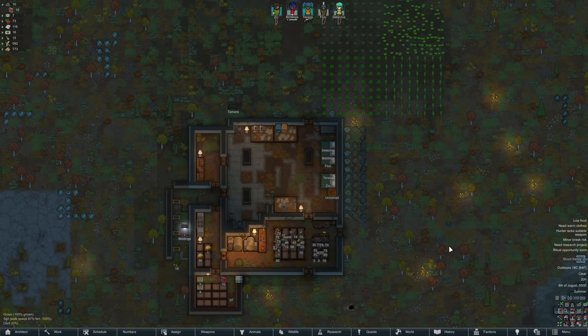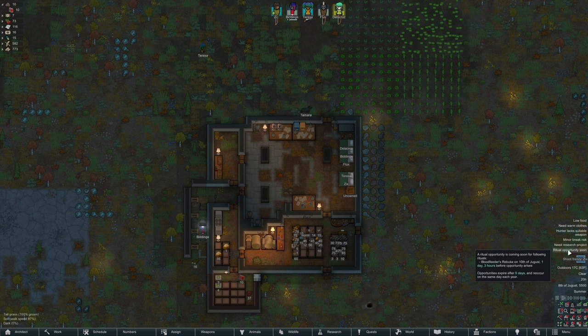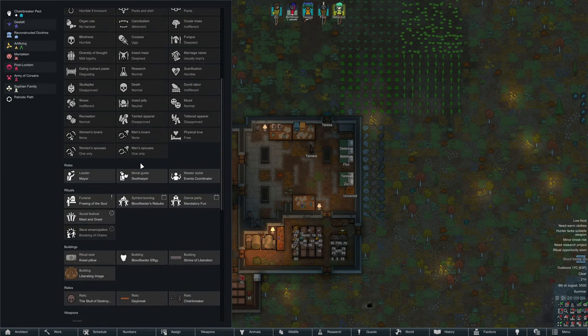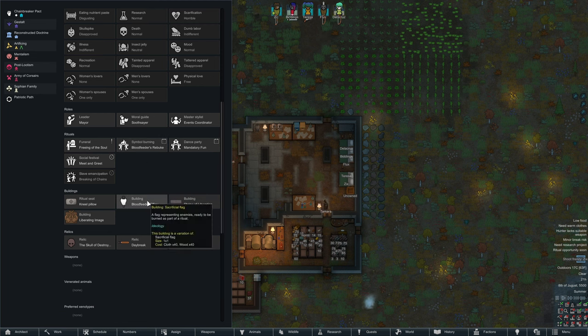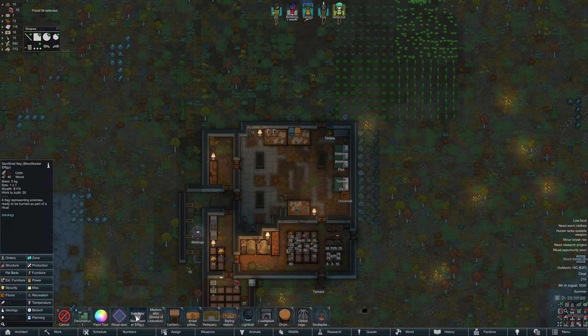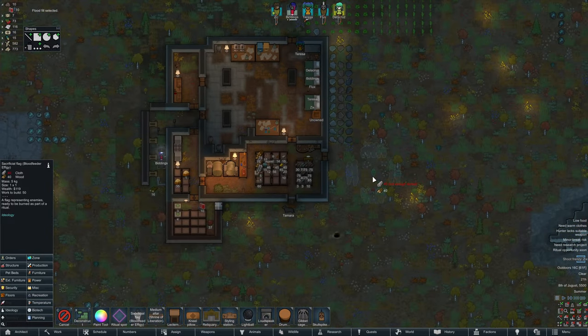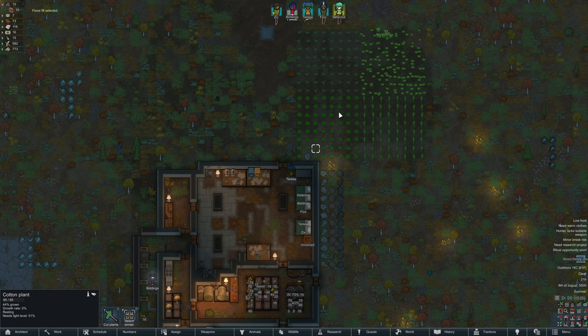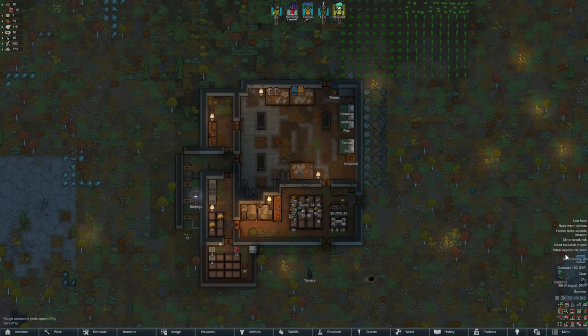The colony is doing pretty well still. We've got all the bases down, research benches are in. We do have a ritual opportunity coming up - Blood Feeders Rebuke on the 1st of Jorghust. That requires an effigy, which needs cloth and wood. I don't believe we have any cloth yet. We need cloth, so it's a good job we're growing cotton, although I'm not sure it's going to be up in time - it's 44% grown, 56% on the good terrain. Might miss that one unfortunately.